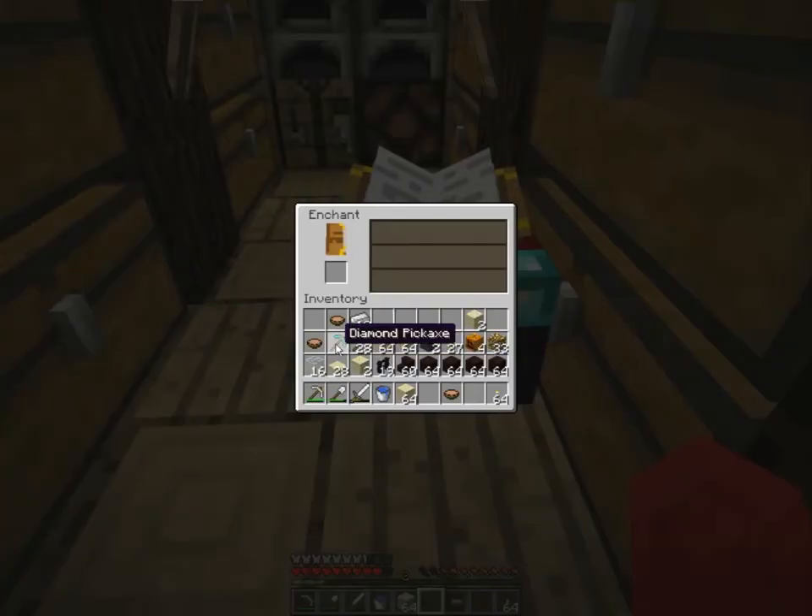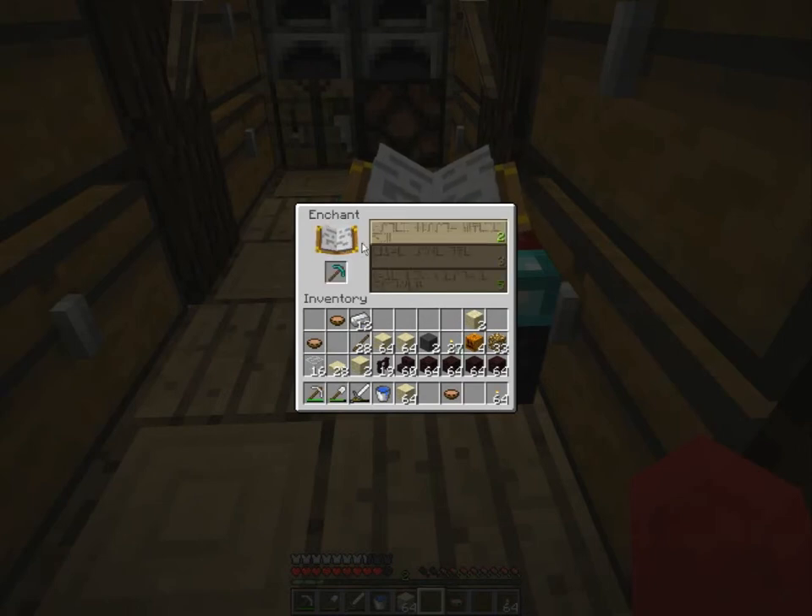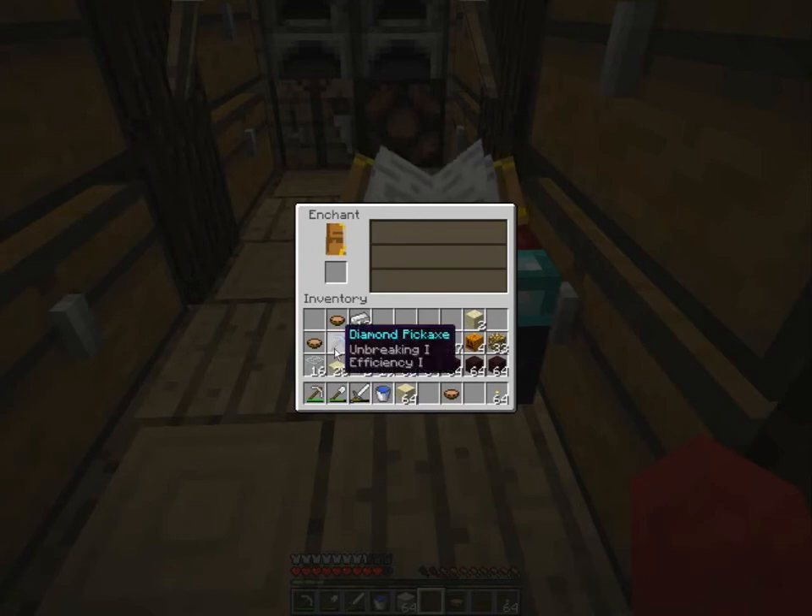So I figured we'll take an enchantment break with this new diamond pickaxe. Ooh, unbreaking and efficiency. Alright, I'll definitely be using this one.